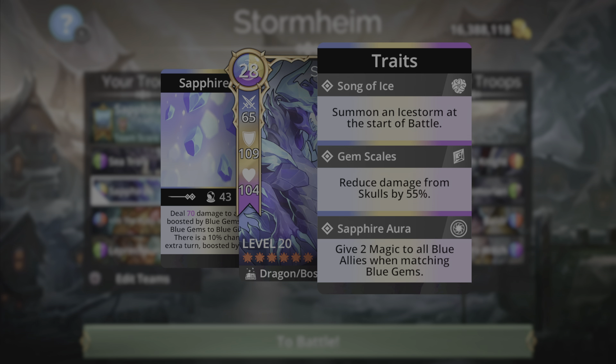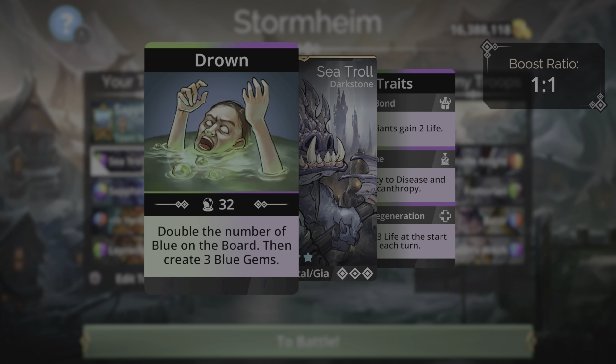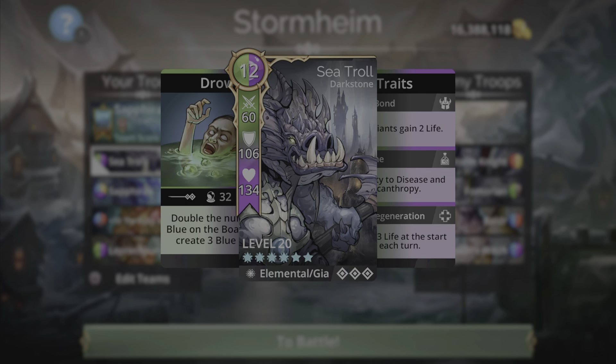This is a pretty simple team, and I think a lot of players, once they have these weapons and troops, should be able to execute it. If not, there are a couple of alternatives for the team when it comes to weapons. Up front we have the Sea Troll, an elemental giant troop from the Dark Stone Kingdom.